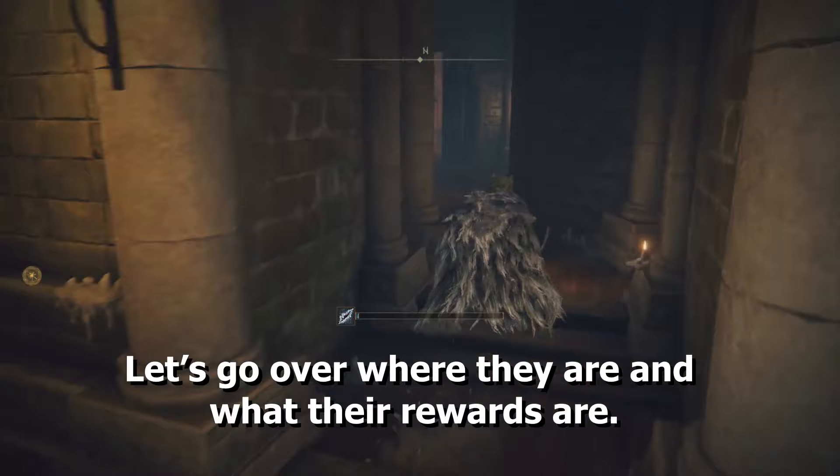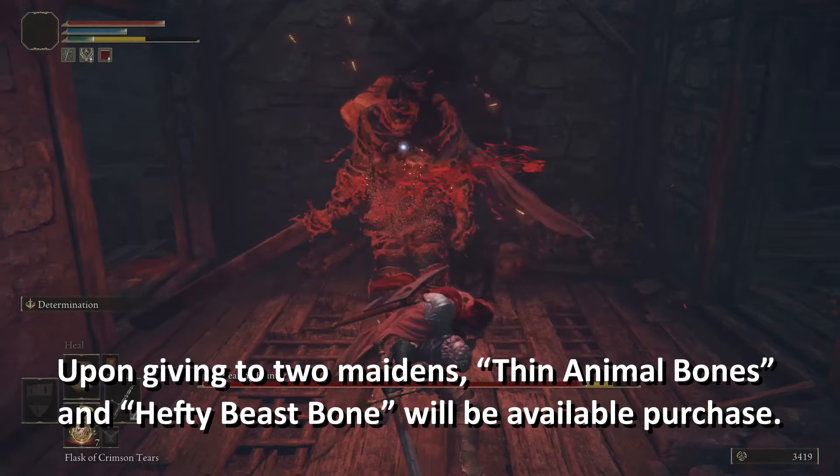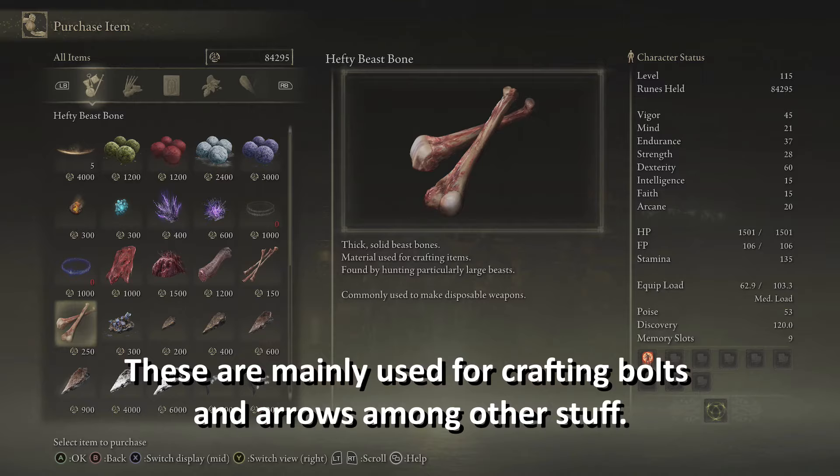The first one spawns in Warmaster's Shack in Stormhill, Limgrave. He is the easiest one and he will drop the Bone Peddler's Bell Bearing. Upon giving it to the Two Maidens, animal bones and hefty beastbone will be available for purchase. These are mainly used for crafting bolts and arrows, among other things.